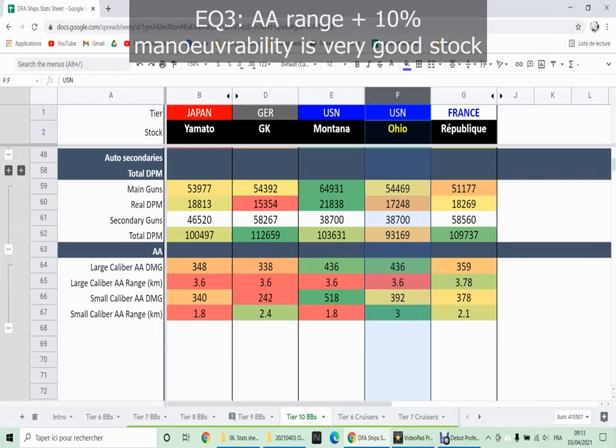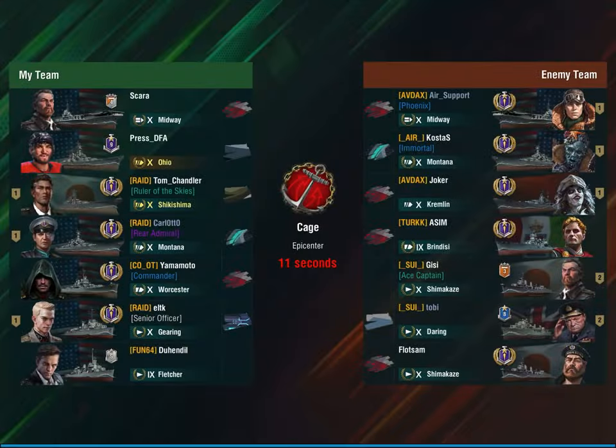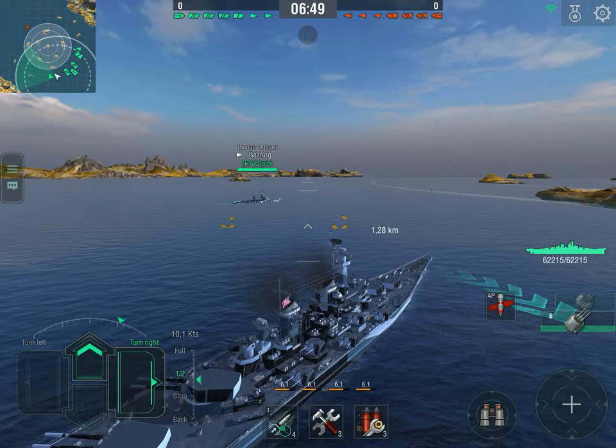The AA is actually excellent — excellent AA for an American ship. Most importantly, a very good range for your small-caliber AA, something I chose to improve with my equipment setup. So let's come back to the gameplay. We have a standard tier 10 matchmaking: lots of destroyers, a few battleships, a poor cruiser, and a Midway that's going to try to set us on fire for the whole game.